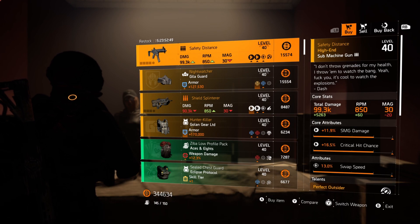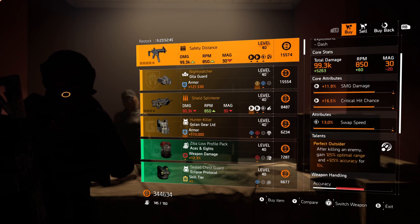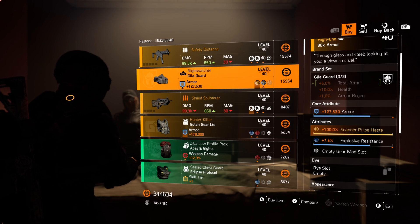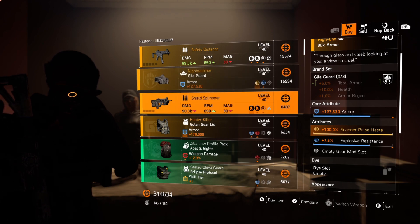Safety Distance — it comes with the talent Perfect Outsider. I reckon this is a shit gun, so pass. The Named Gilla Mask, The Night Watcher. Same attributes as the one at DZ East this week, but the Dark Zone one does have better rolls. Only grab this one if you don't have the DZ resources to buy the better one.